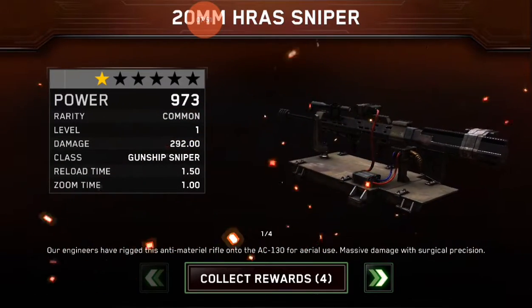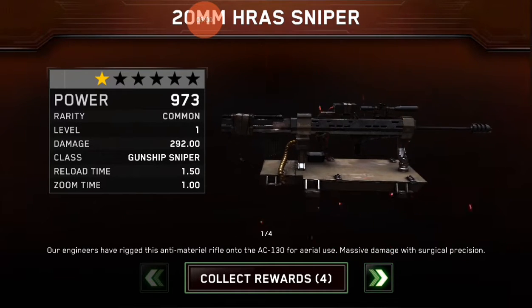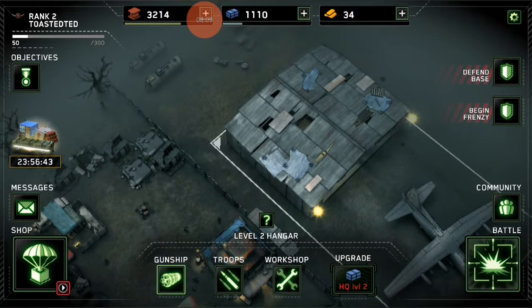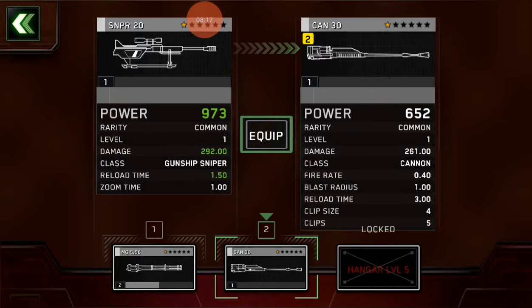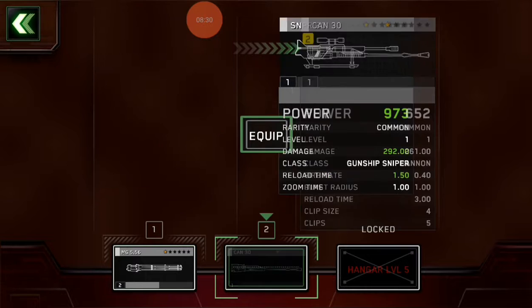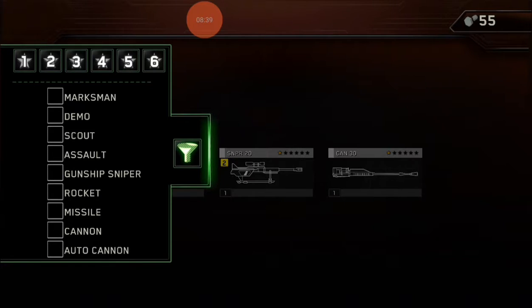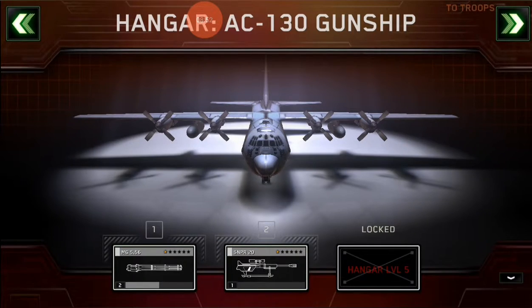What'd you give me? Whoa — is that a gun for a person or a gunship sniper? Wow, okay. Gunship sniper. Reload time's real quick, zoom time. Isn't that dependent on me? What does that say — filter? Is that the filter like the look of the camera or something?